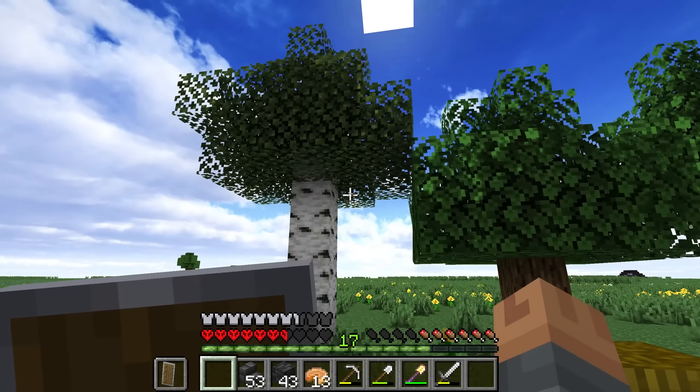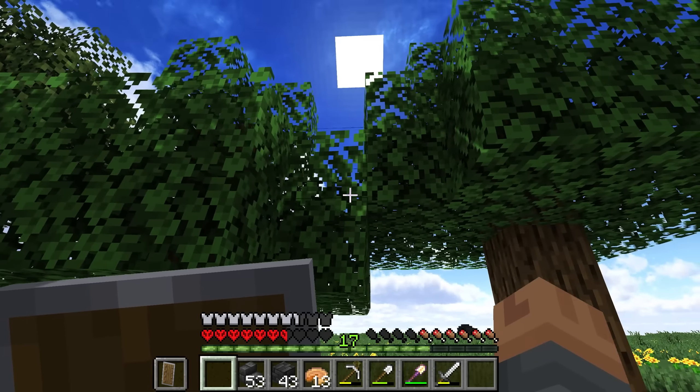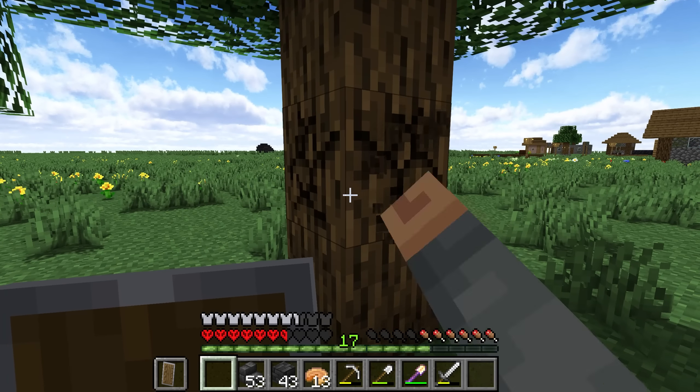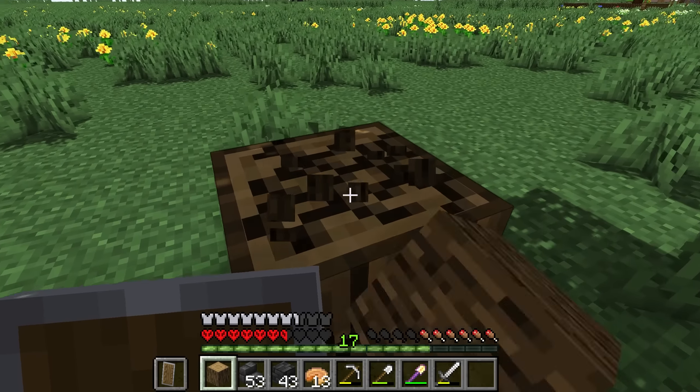Proving what I was saying before about maximizing the amount of leaves — there's absolutely no gap and they are literally only just sort of conjoining onto each other, the leaves from the trees. We should be able to maximize the amount of apples, saplings, and sticks that we get from the leaves here.